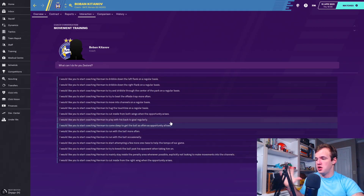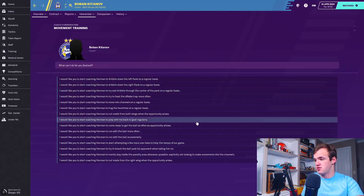Then there's a trait I'd consider niche: 'plays with back to goal regularly.' That's for either big target men or forwards you actually want to play as a false nine. They're going to be facing the ball instead of the goal much more often, making it easier for them to receive passes at their feet — which means they definitely need decent first touch, or they're going to need a big physical presence: strength, jumping reach, balance. If you want them to be a facilitator, they're going to need dribbling, creativity, and passing. I've honestly never used it, but it seems nice.